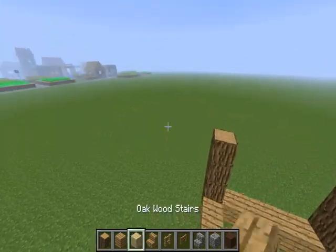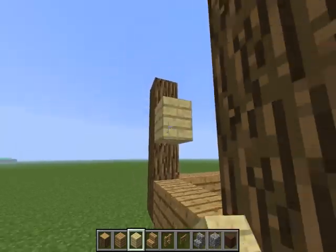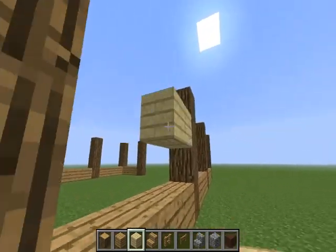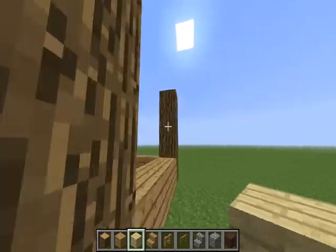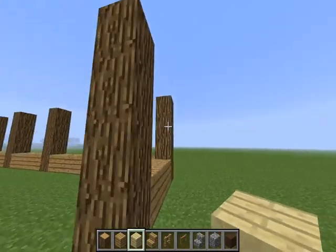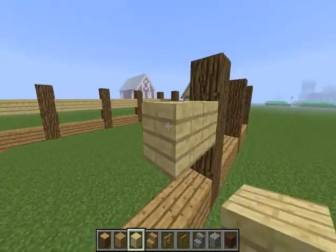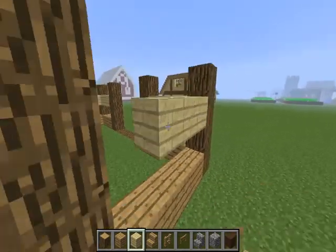After you do that, you want to get your birch wood out and go across like this — all on the third oak line, on the third wood oak. Do that all around until it looks like that.